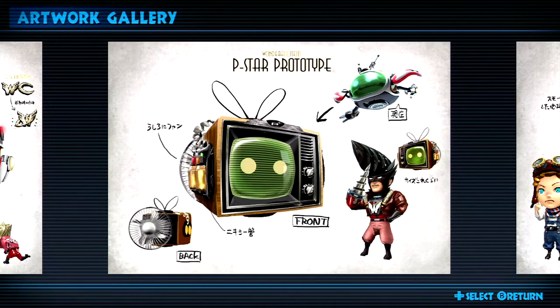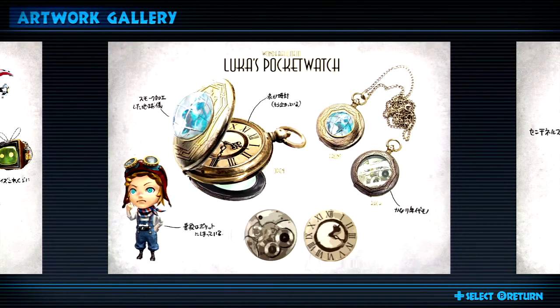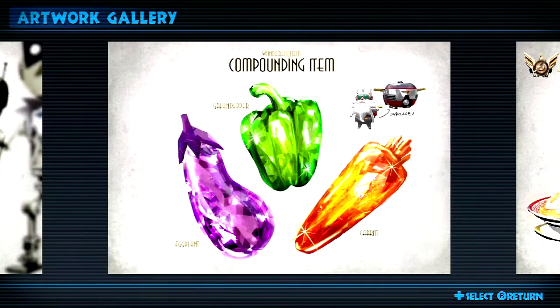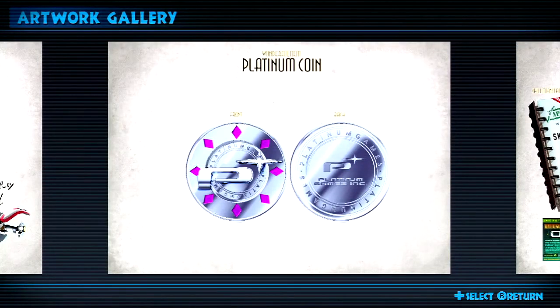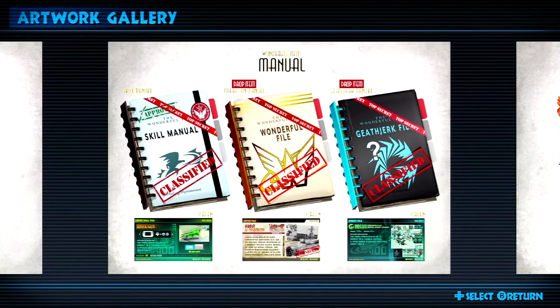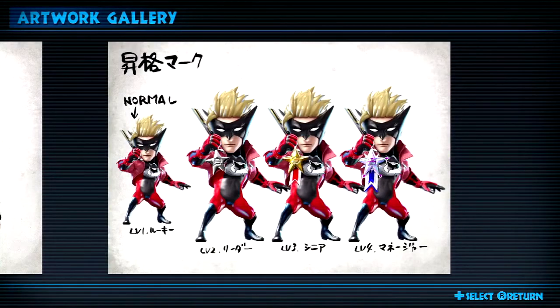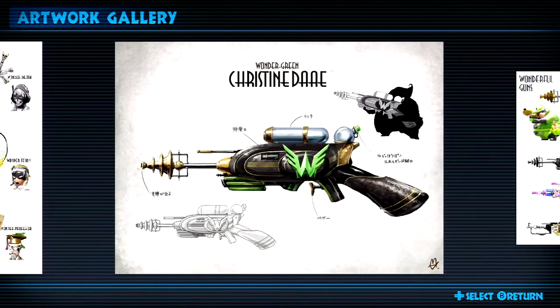Also, the P-Star prototype — it has a fan in the back, that's awesome. Also, something that I didn't realise: a pendant, a pocket watch, is once again very important to the plot of a Hideki Kamiya game. But that's quite clever.